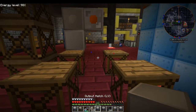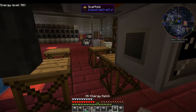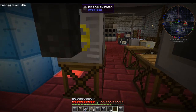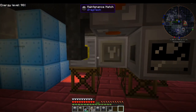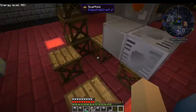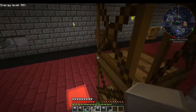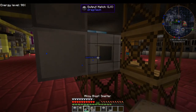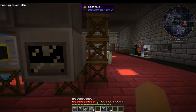First thing we need to do — you'll see we already have some setup back here, and that is for the HV power that we're going to give it. We're going to put the maintenance right there. We have an output hatch which will go over here, facing this direction, so it'll go straight into our solidifier.